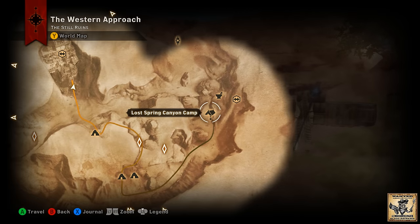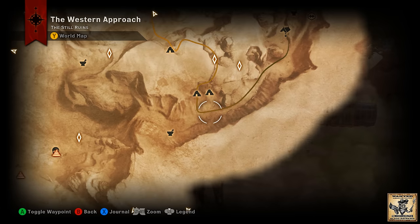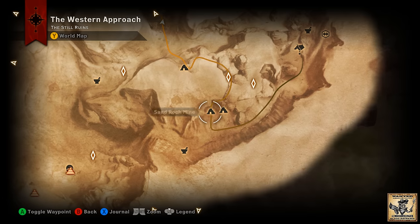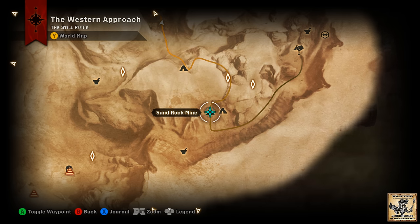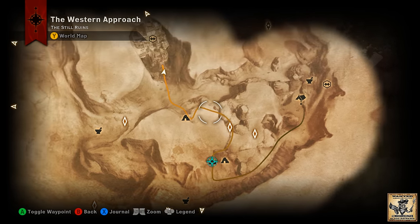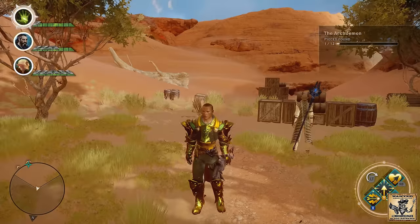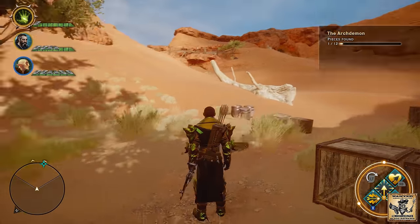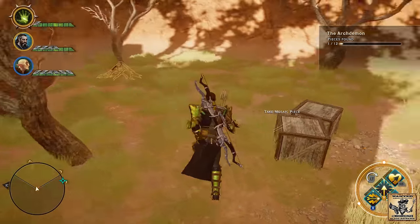Piece number two is going to be located out in the Western Approach. Start at the Lost Spring Canyon Camp, head south, take the path as it goes south and then continues east, and you're going to find a caged wagon out in front of two caves. Make sure you have a mage with you, because you need to go through the second cave. Your mage will have to energize a ramp that leads you up into the mine. Once through the mine you'll find some spiders — fight them, kill them off, and head out the other side into the Still Ruins area.